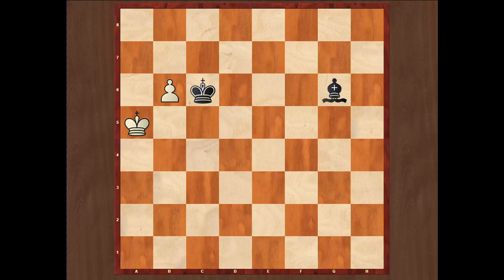Bishop belongs to the group of minor pieces, so bishops and knights are minor pieces, and queens and rooks are major pieces. The main difference between endgames major piece vs Pawn and minor piece vs Pawn is who is playing to win and who is playing for a draw.